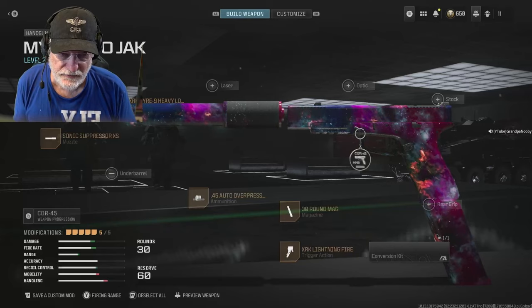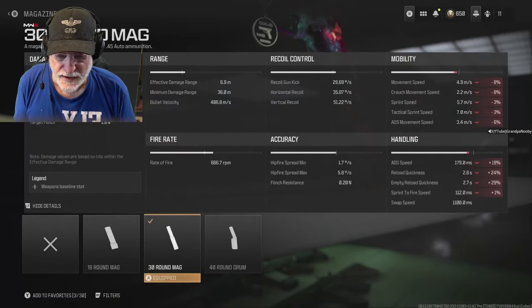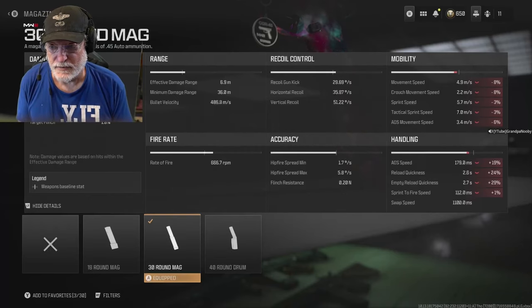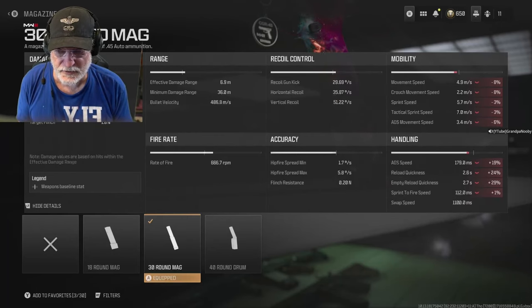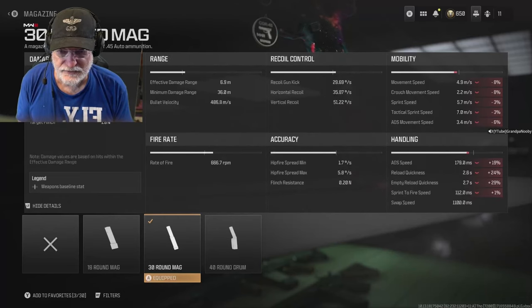Here's the configuration I chose and some of the kill numbers. I decided to go with a 30-round magazine — didn't quite need the 40. When we look at the damage: headshot damage is 66, upper torso is also 66, lower torso is 60, and upper legs is 55. That means it's basically a three-shot kill within seven meters. When you extend beyond seven out to 36 meters, the bullet velocity is 486.8 meters per second.